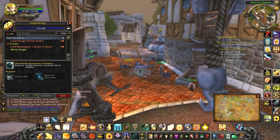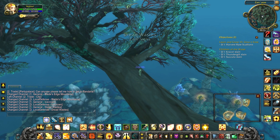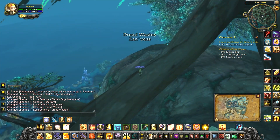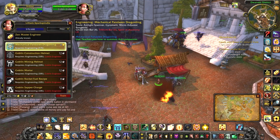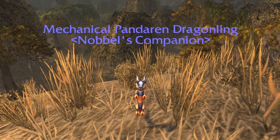Wormhole generator Pandaria — teleports you to somewhere in Pandaria and has a 15-minute cooldown. The teleportation is random this time, but they've lowered the cooldown, which is awesome. Mechanical Pandarian dragonling — a new pet which you can sell. And look at how cute it is.